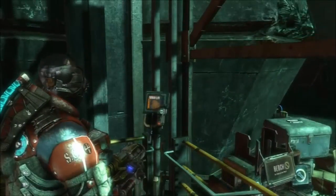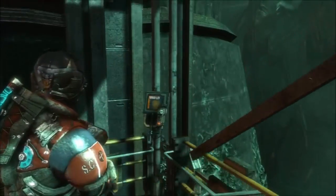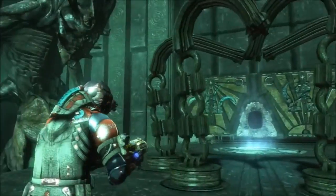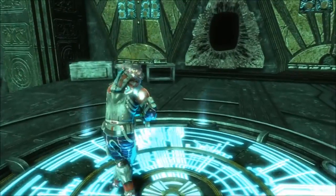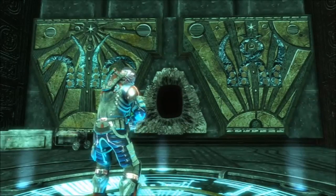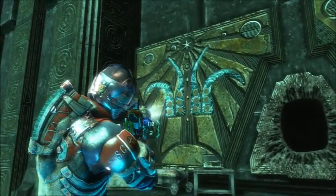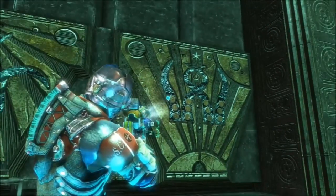Up we go. This area is interesting — there's a couple different things here we can do. If you stand on this it will cause that machine over there to play. What we need to do is use kinesis to make the arms — these arms right here — look like that. So the outer two will be far and the inner two will be up. Later on we'll do this, but for now we have to do this.